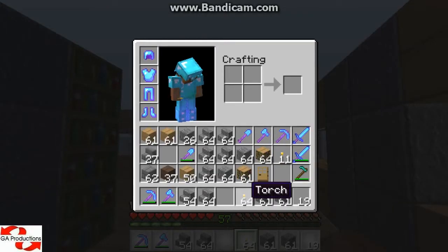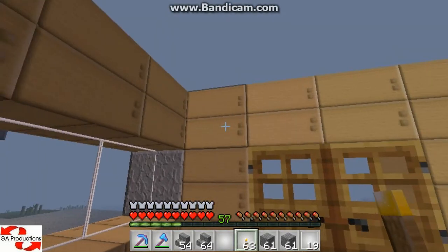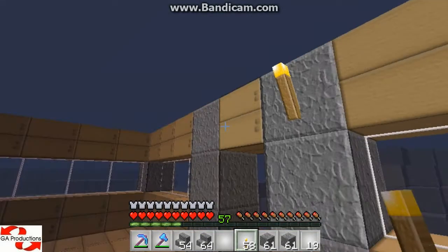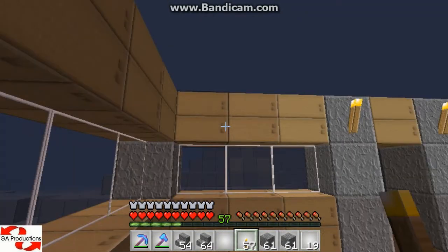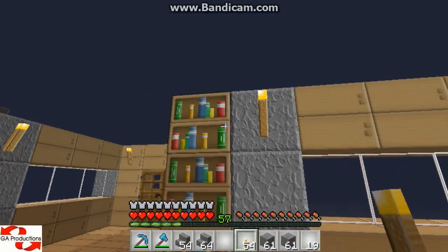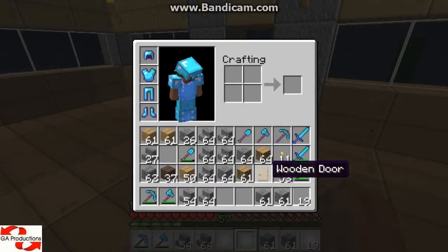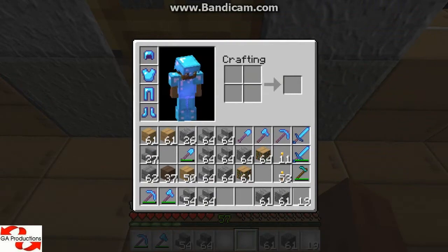Now let me put some light. I'll put it like that — it looks better. So I'm done. I'll put this door too. Okay, I'm done with the doors.